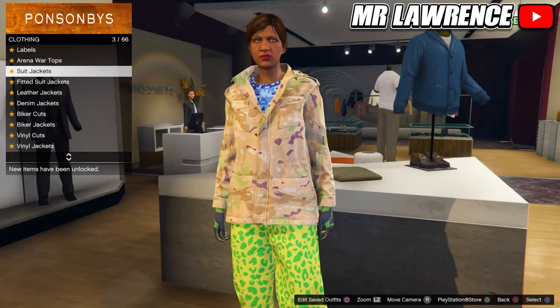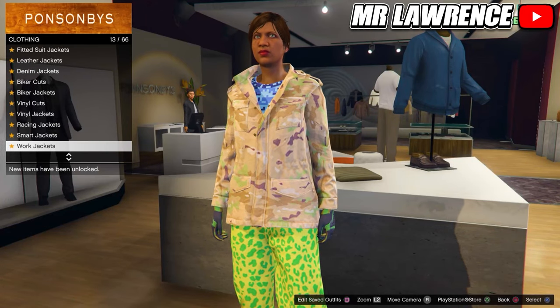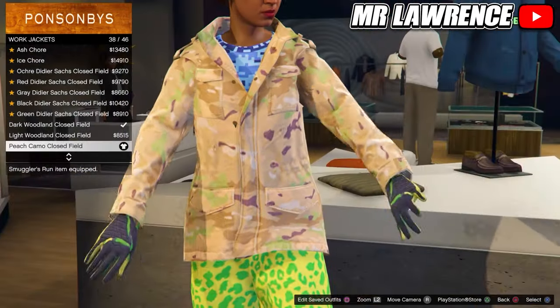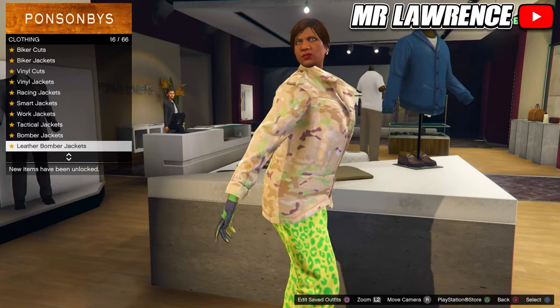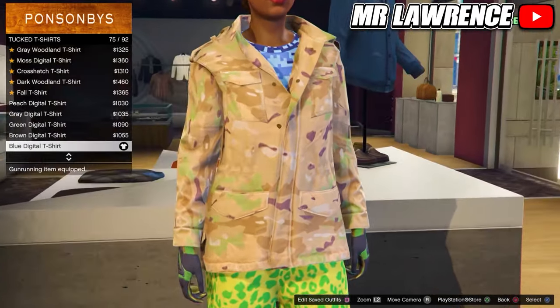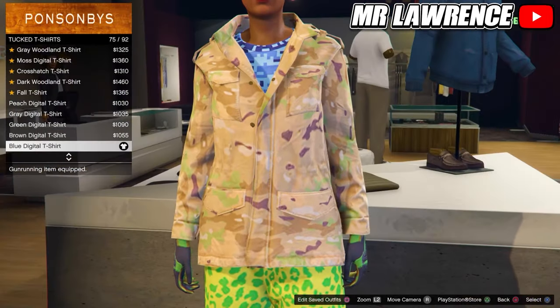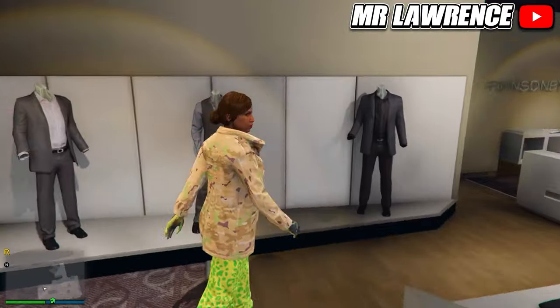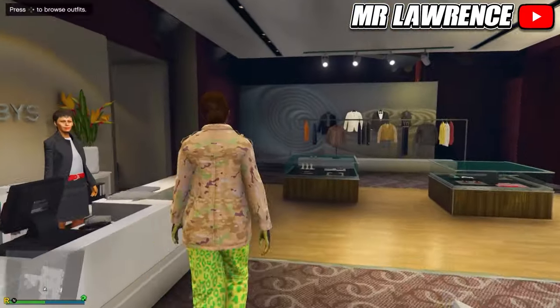Make sure your character is still wearing the spotted muscle pants, deluxe midnight combat boots and the light woodland armored gloves. Then go to the tops, work jackets and purchase the peach camo closed field. Stay at the tops and scroll down to tucked t-shirts, then purchase the blue digital t-shirt number 75. Save this outfit in your next empty outfit slot and name it pink one.